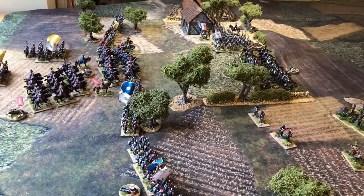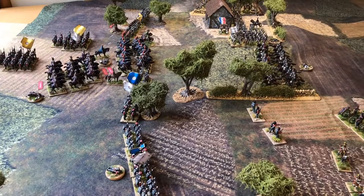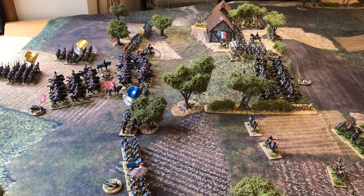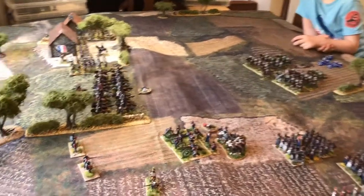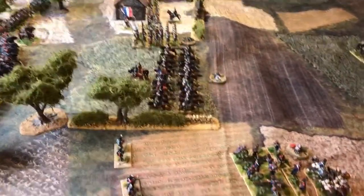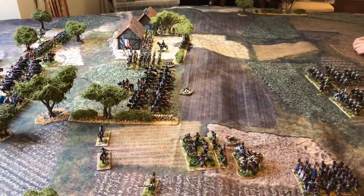Start of Turn 12 and the Allies' cavalry brigade has gone hesitant. Everything else is active. The faltering Nassau brigade, which lost its rifle company, went faltering but has passed that test. All three French brigades are active. The French had initiative last turn so the British dice roll is on minus one. British get seven, minus one is six, and the French get six - but having had initiative last turn, the French keep initiative for Turn 12.